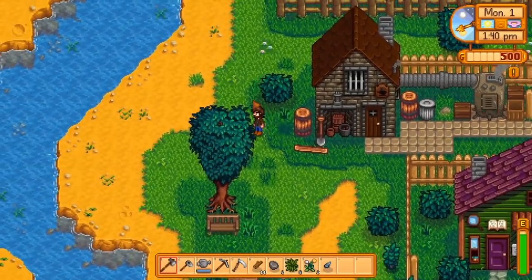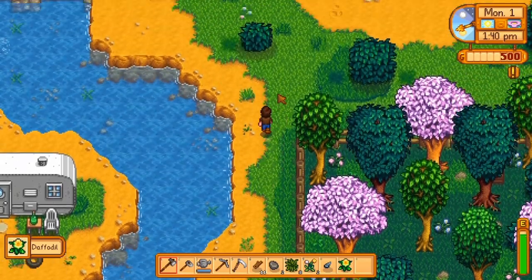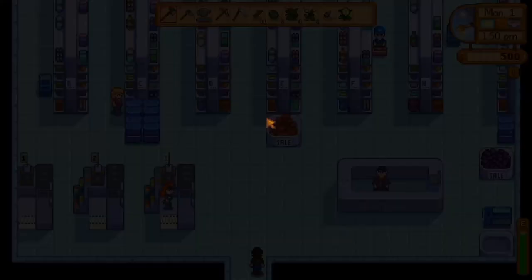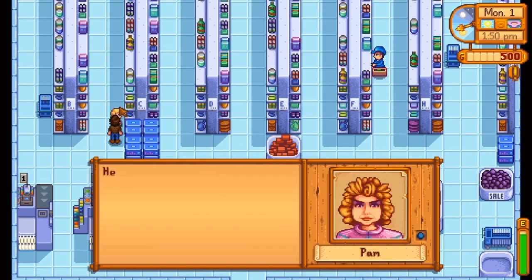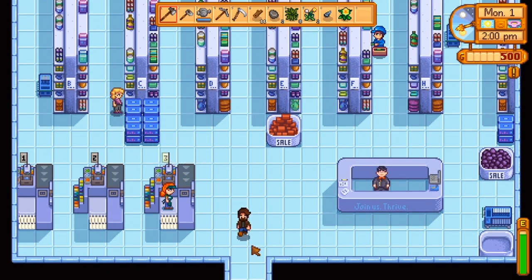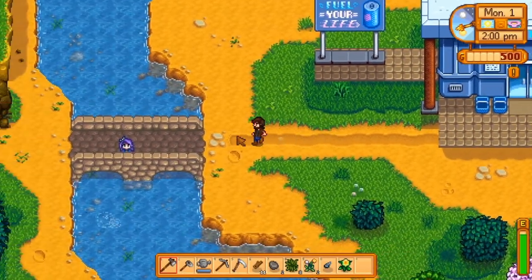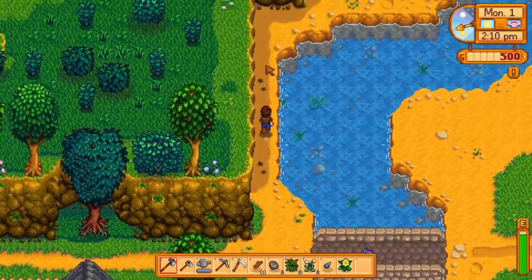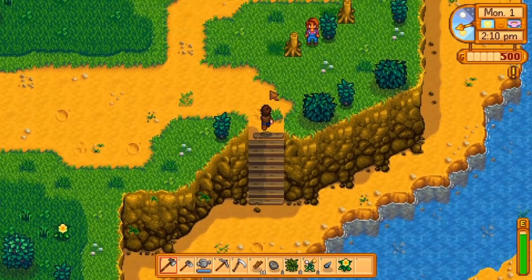From here, we're going to go north and enter the Joja Mart. The reason we're going into Joja is to speak with Pam, who is probably browsing for some alcohol. Then we cross the north bridge and go upwards towards the stairs to meet Maru, who is just coming south from her house.